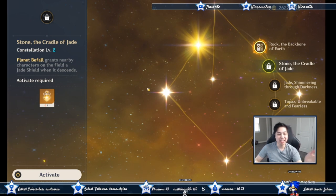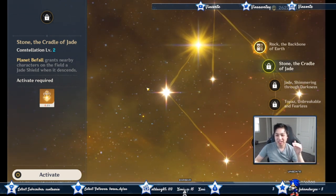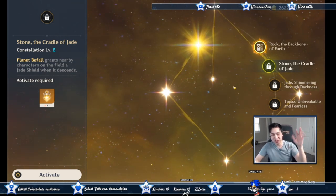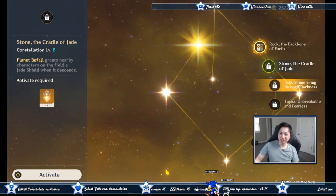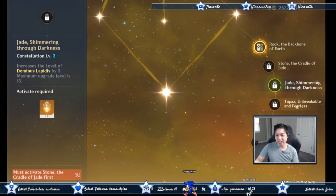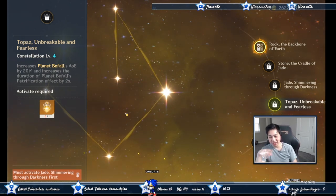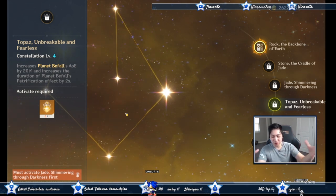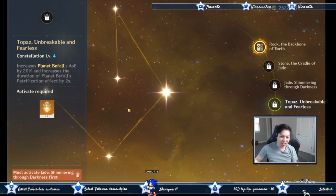C2 actually guarantees your shield — so you know how you have to hold E for a shield? You might never need to do that again, because you can just keep refreshing your shield with your meteor. C4 is pretty nice too: it increases the AoE of your ultimate burst and allows you to petrify enemies for two seconds longer, giving you two extra seconds of DPS.